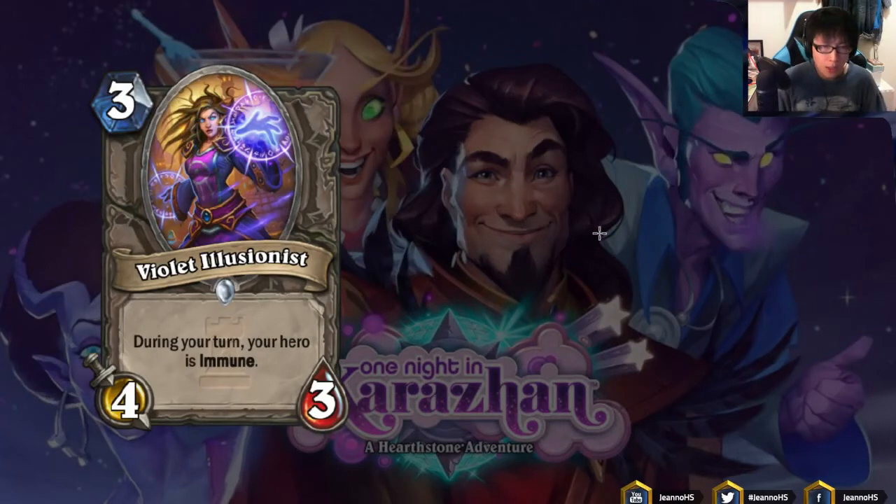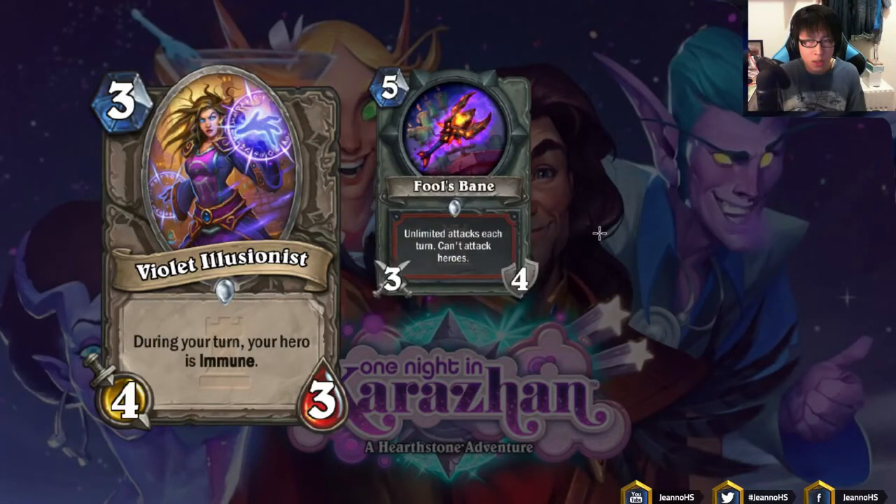Next we have Violet Illusionist: 3 mana 4/3, during your turn your hero is immune. I talked about this card when I reviewed the new Warrior weapon, Fool's Bane — a 5/3 weapon that can attack multiple times. The Violet Illusionist is essentially identical to healing, because when you attack with a weapon you don't take damage. When you use Fool's Bane and attack twice — say killing an Azure Drake — without Violet Illusionist you take 8 damage to face. With Violet Illusionist, you take no damage. So that's like restoring 8 health or gaining 8 armor.